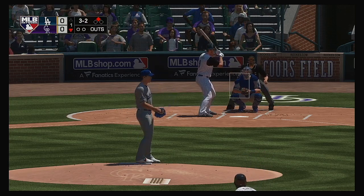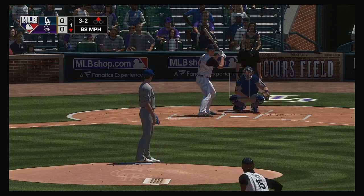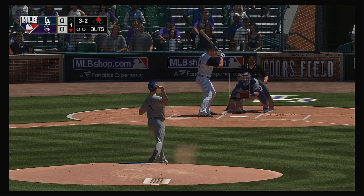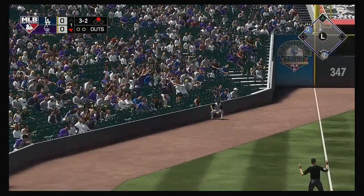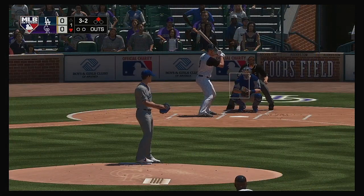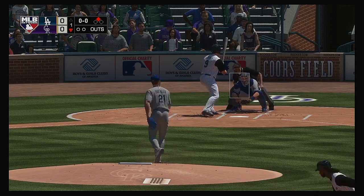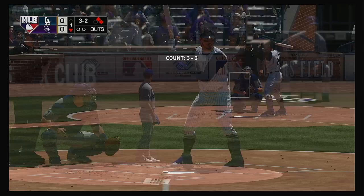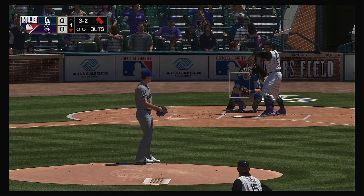You would think in this situation, maybe with a base open, he'd just pitch around him and put him on first. But not with the guy in the on-deck circle — he's going to attack this hitter. Fly ball right down the line in left, and this will wind up a foul ball. Not surprised he laid on a heater right there, just saw an off-speed pitch. This pitch misses as well — back-to-back walks, putting the force back in order. Tapia on second, Murphy at first with no outs.